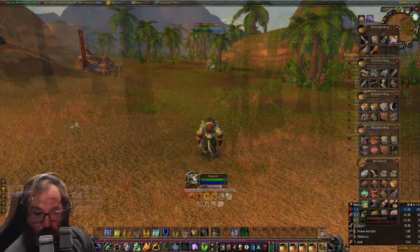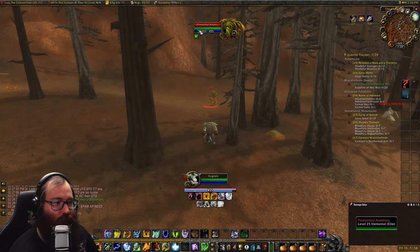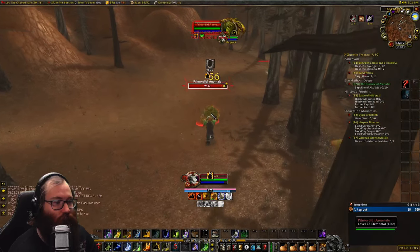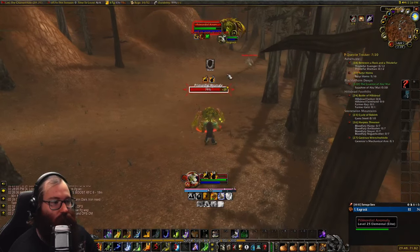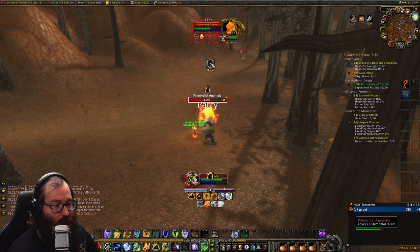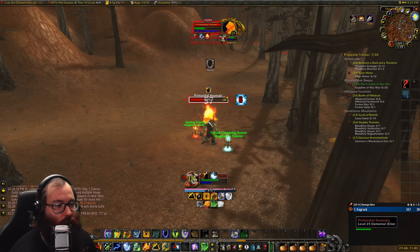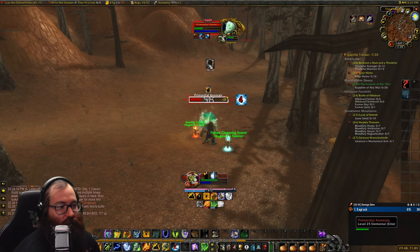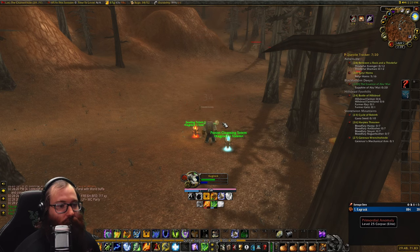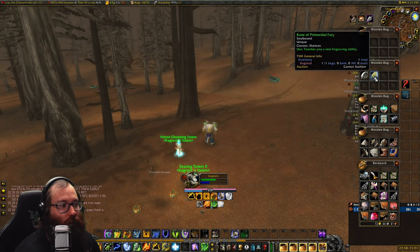To get Shamanistic Rage, patrol the Charred Veil until you find the Primordial Anomaly. It has a form that makes it weaker to certain abilities — if it's currently a fire elite it's vulnerable to frost damage so use frost shock; if it has a water form it's vulnerable to nature damage so use earth shock.